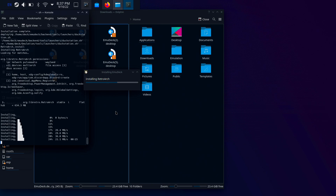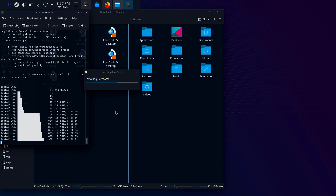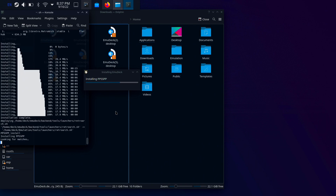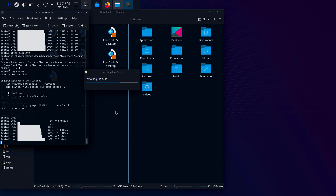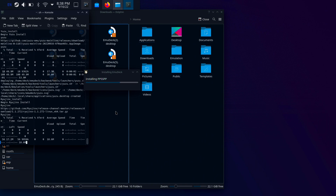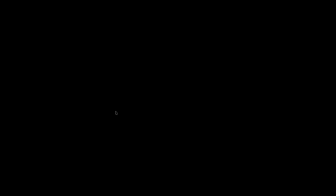I do recommend getting an SD card — this is personal preference, but emulator ROMs aren't really that hard to run and it doesn't make a big difference in loading times. So if you want to save space on your internal SSD, I'd definitely recommend installing to an SD card. Of course, if you have one terabyte or 512 gigs of internal space, it really shouldn't be an issue.